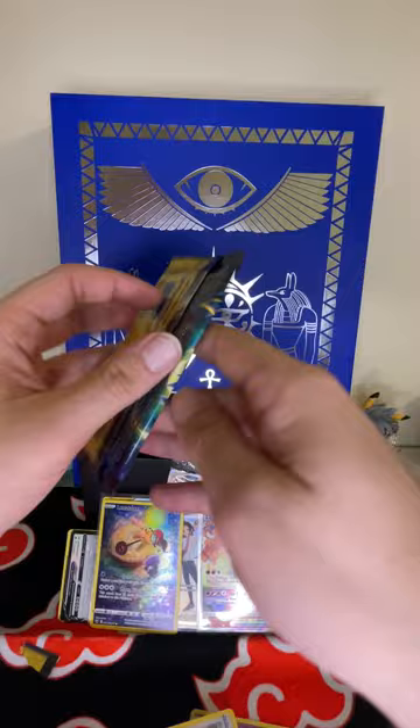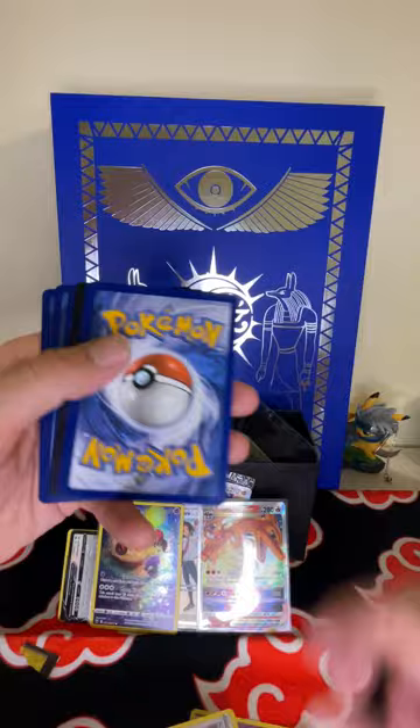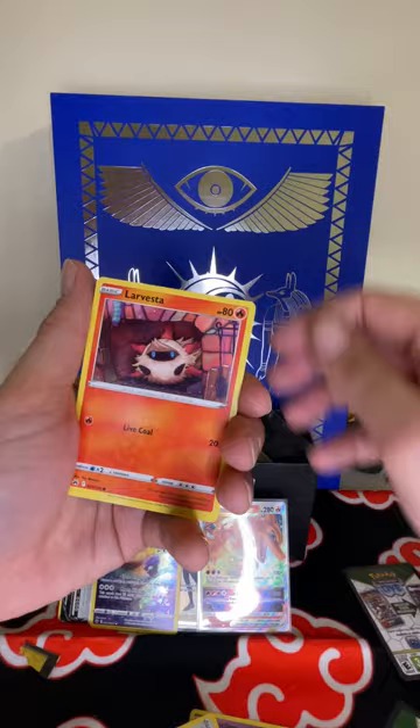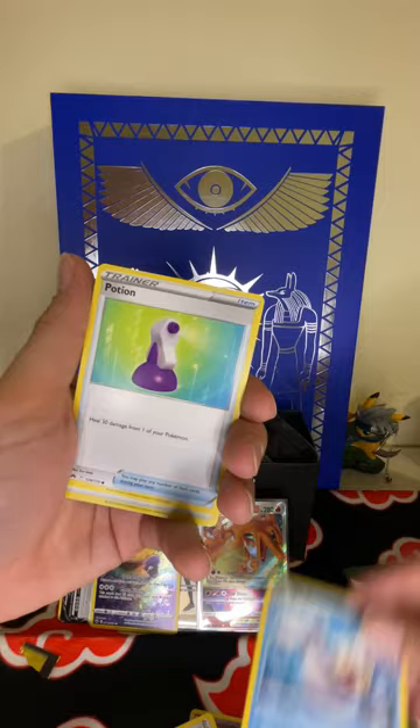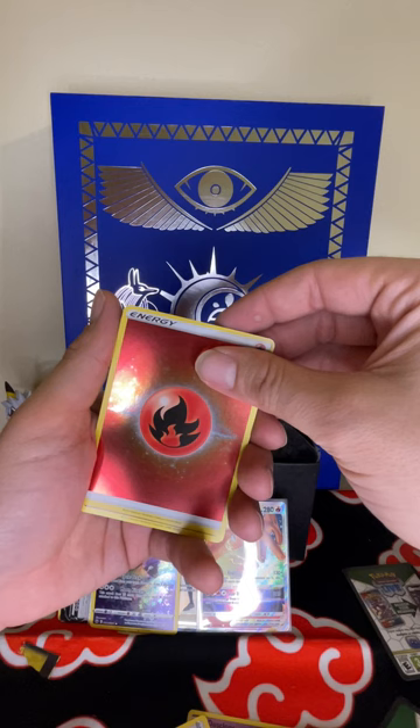Last pack — Mewtwo, let's go! Electric, Lost Vacuum, Great Ball, Larvesta, Oddish, Seal, Potion, Aipom, Energy — and our holo hit: Enamorus! Enamorus! Alright, thanks for stopping by and watching the video. Don't forget to like and subscribe. Peace!